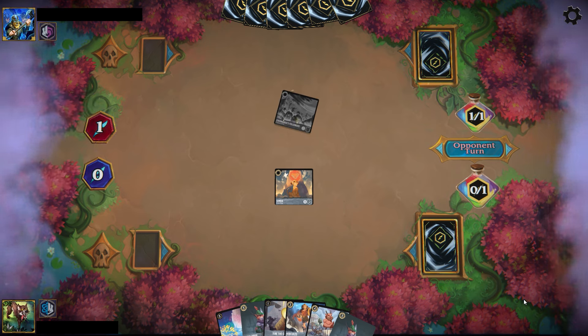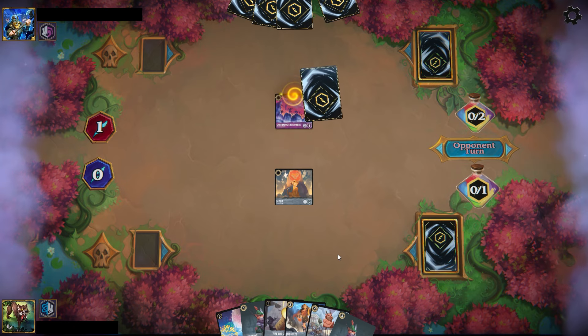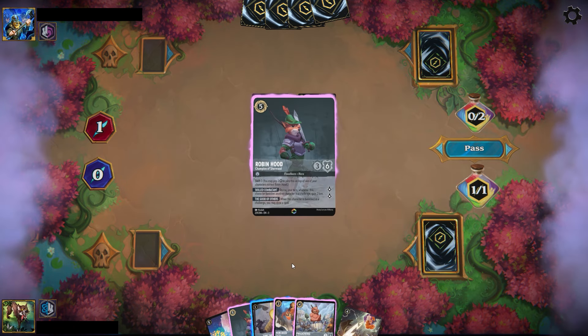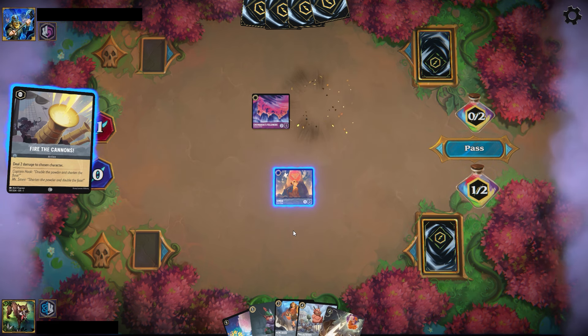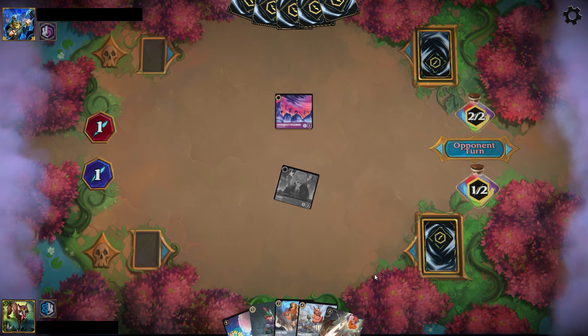Whenever you play Simba with Phil on board you'll gain a lore, and if you have Anna questing it turns Simba into a two-quester as well. These cards that seemingly have very limited value when you first play them gain some additional nice effects as you get these supporting characters — Phil and Anna — on board.